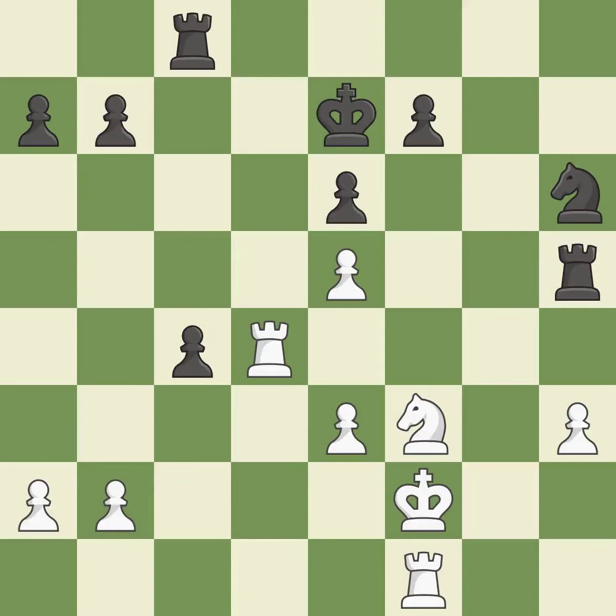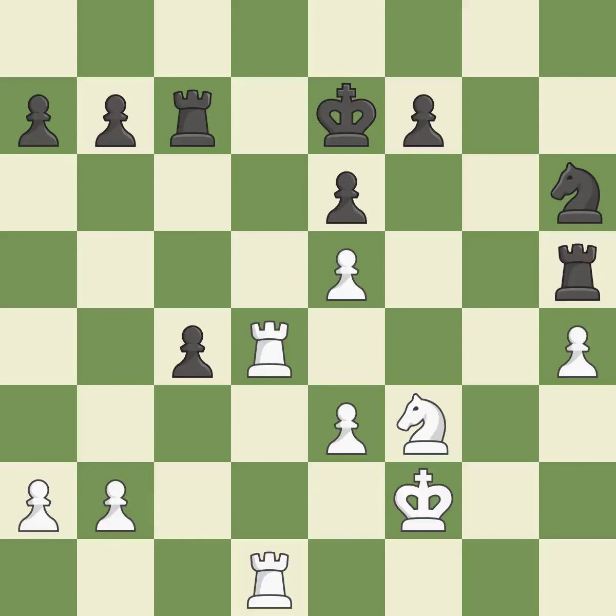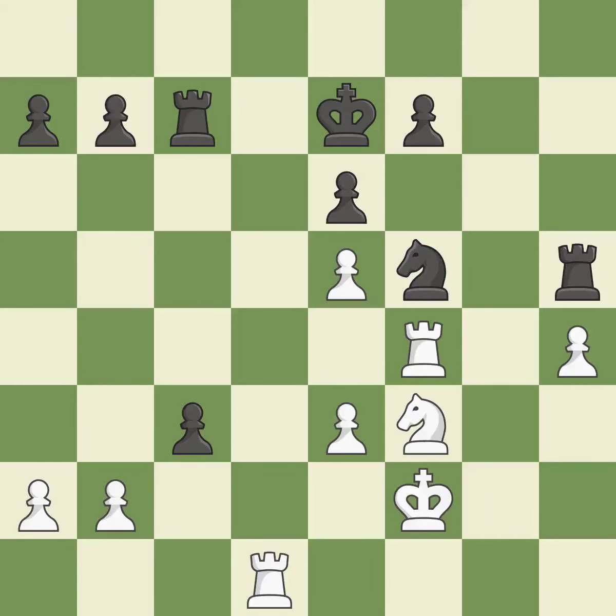This defends the attacked pawn. The rooks are coordinated and powerfully doubled on the file — it is excellent. That is a logical response. The passed pawn moves towards its goal. When a rook retreats, this attack wins a tempo. This misses a chance to capture an open file with a rook — it is incorrect. This threatens to create a passed pawn. This permits the opponent to pin a pawn — it is a mistake.